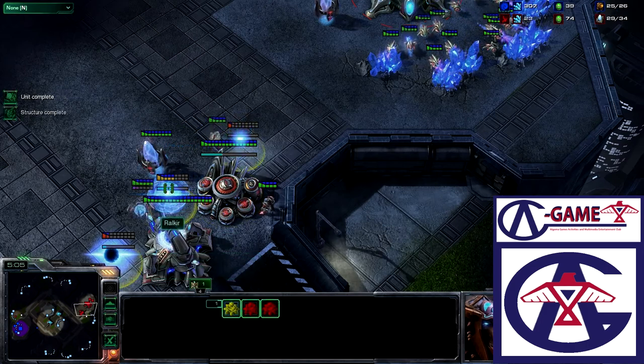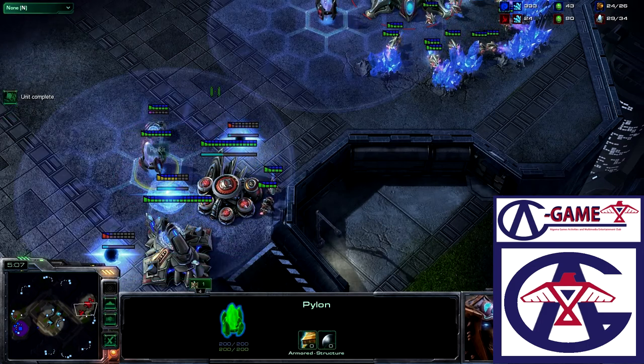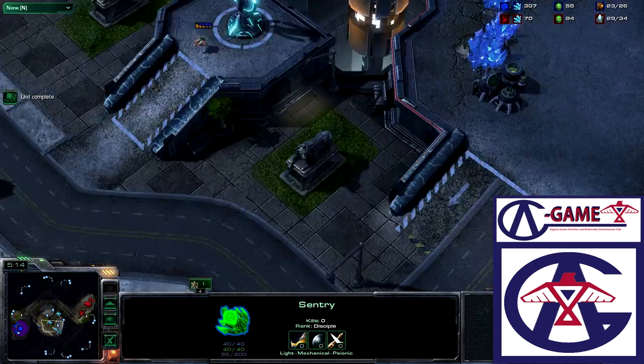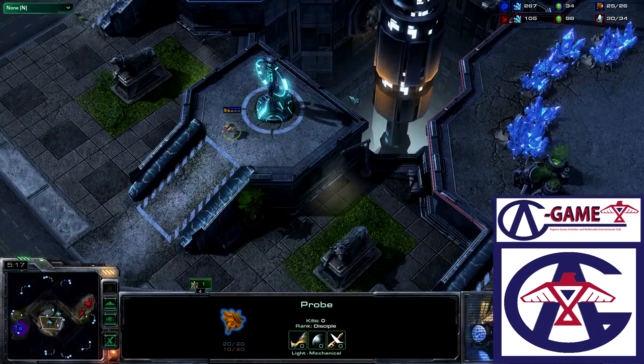In case he sees some all-in cheese coming out, he does have a Forge down behind the Nexus, which will allow him to toss up some cannons in defense. There is a Sentry here — in case of an all-in he can force-field that ramp and hold off the attack. He also split the army so that the cannons can clear one side.